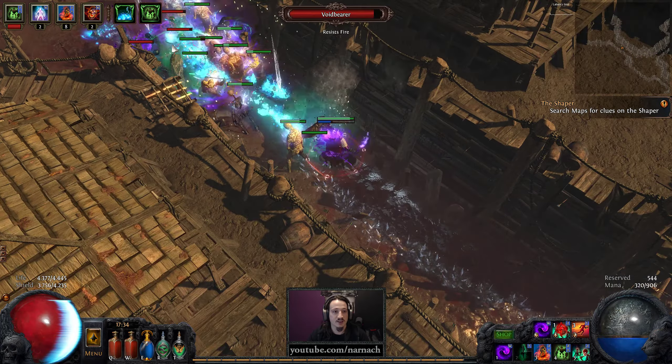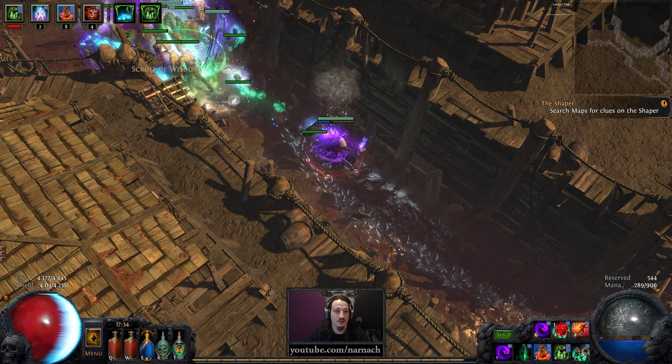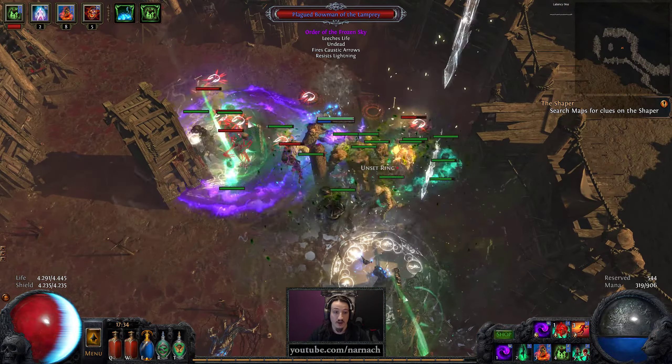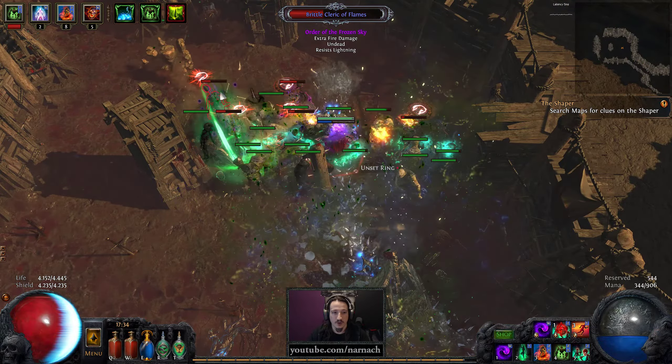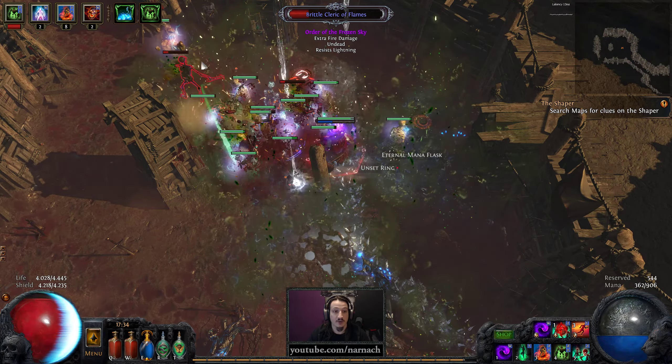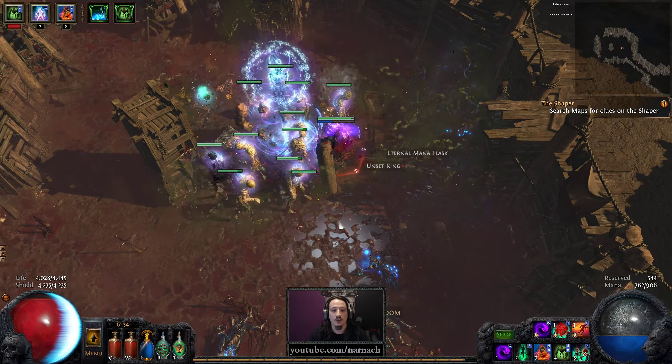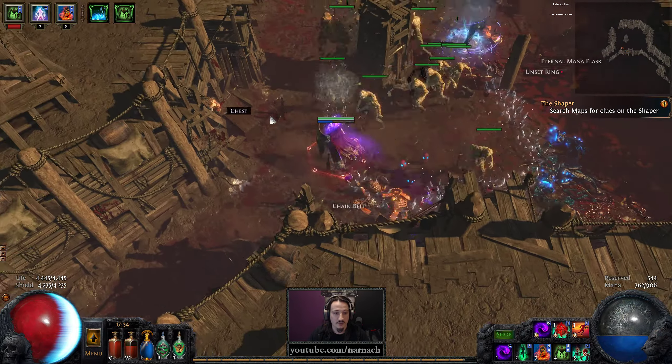Order of the frozen sky — let's take a small step back and let the minions handle this. Now you see all the enemies over there are actually affected by Vulnerability. This one just stepped out of range, so we have quite some reach with it.